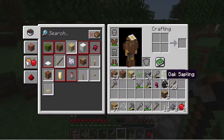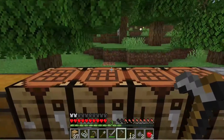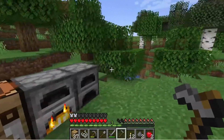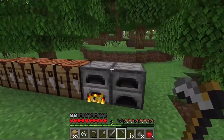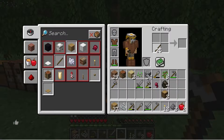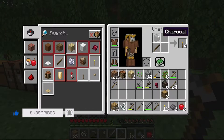I will also invite you to check my other video tutorials for beginners. To craft a torch, you need sticks and charcoal. First, put the stick on the bottom slot and the charcoal on the top slot in the crafting grid.